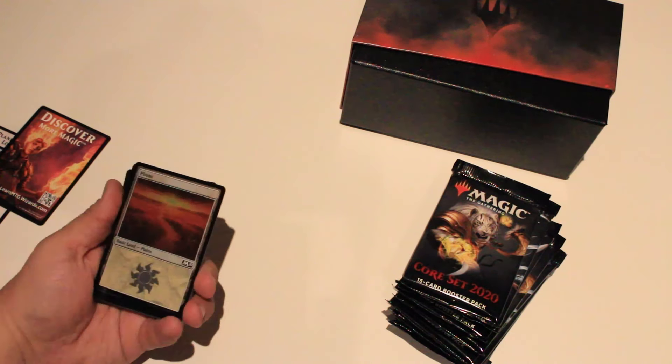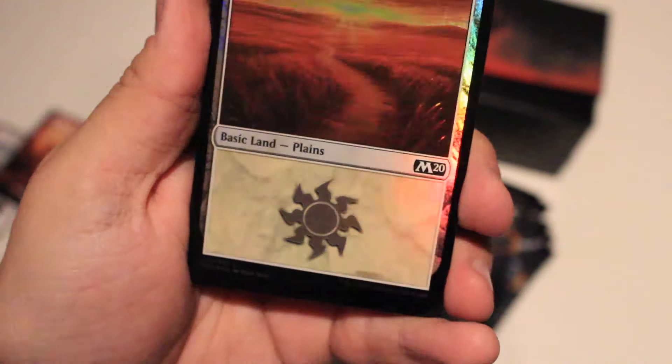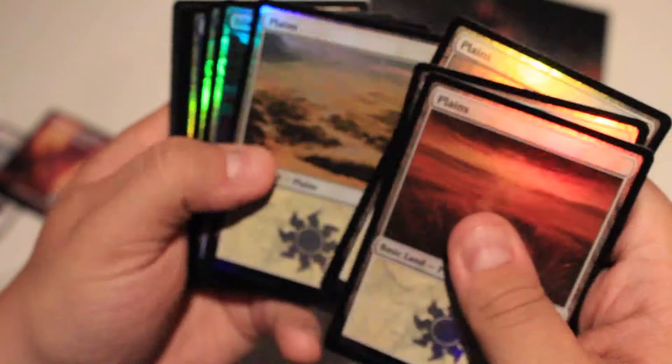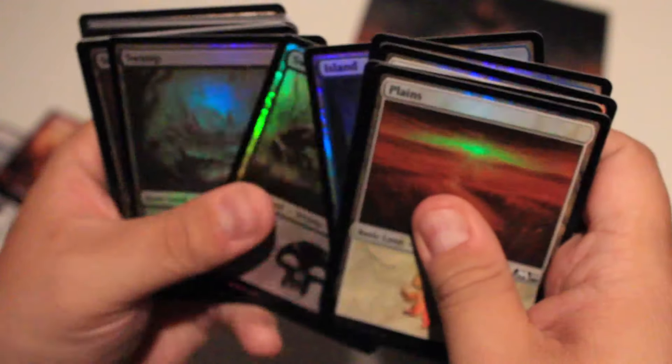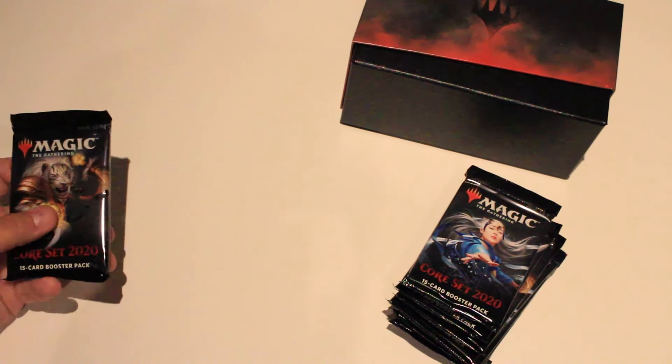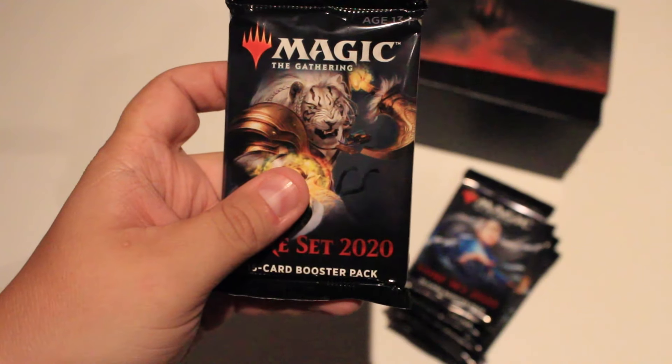You also have these — see if it shows up on camera. You have foil basic lands, which is really nice. I mean, it's nice to have more of them. You only get 20 of them unfortunately; the rest are standard. But it's still a nice little add-on for those of us who like foil lands.